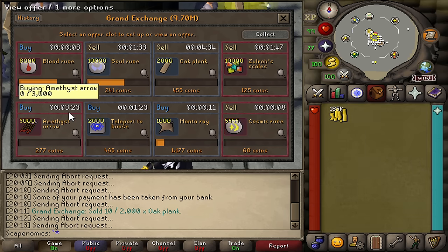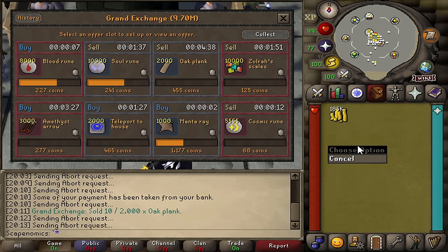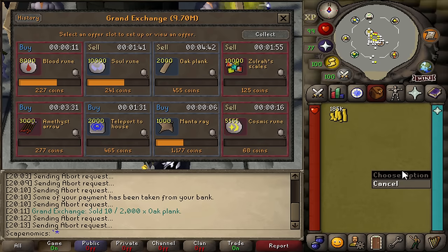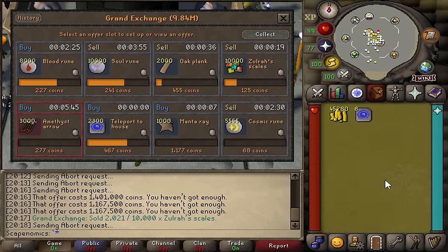I'm starting to notice that these amethyst arrows are not really buying, they're taking up a lot of time and a full item slot, so I might cancel these — I'll give it another 3 minutes. Checking in: we're currently at 158K in profit, 24 minutes into the session, which is currently 385K GP an hour just through flipping with 10 million. Keep in mind though, we are flipping the safest items in the game — the least likely to lose us profit — which means you're not going to make as much money compared to flipping some more risky items.